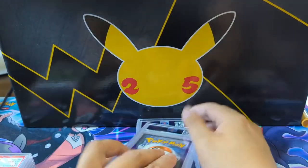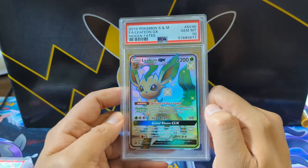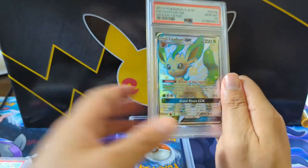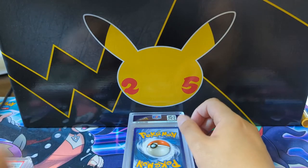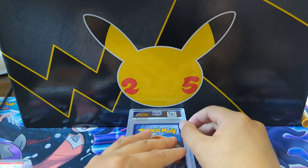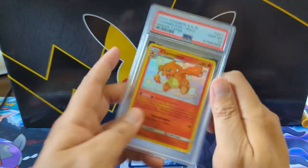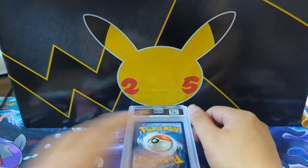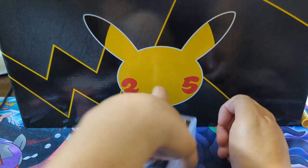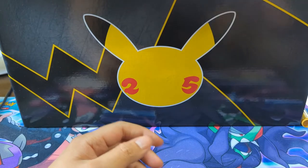Dark Raichu — very cool Pokémon. And oh, did we get all the Eevee evolutions for Tyler yet? Nope — here is the Leafeon PSA 10, so I think you've got all the evolutions in PSA 10 now. Greninja PSA 10 — another cool one. Wrapping up with Charmeleon nine, but we got a Charmeleon 10 right here, and the last card is a Charmander PSA nine.